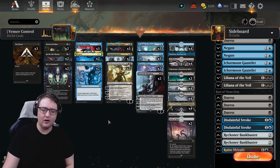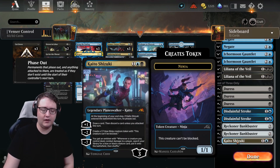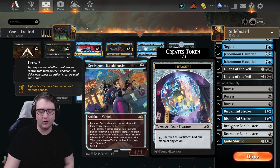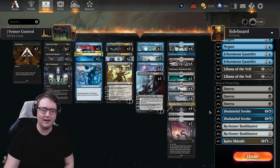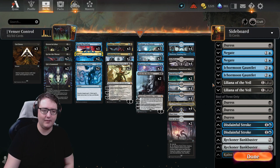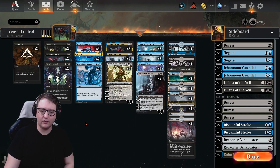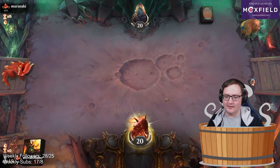Against midrange we bring in Bank Busters and Disdainful Strokes, touching on Lily and Kaito Shizuki for card advantage on the plus one. Bank Buster is all-around great for card draw, and Stroke makes sure you can stop Invoke Despair from ending your day. Against aggro, the main deck is pretty well stacked between Cut Downs, Go for the Throats, Gix's Command, Bring the Endings, and Reject Imperfections — not much to change there. With that, Dragonauts, enjoy the game — let's take the play.